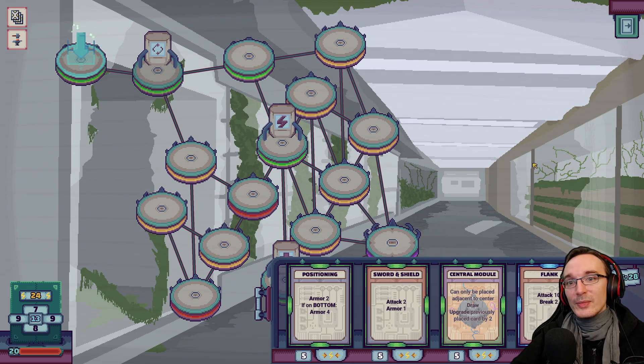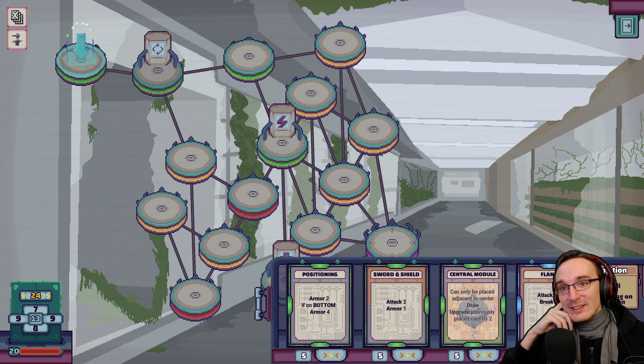This one has break — does it tell anything about it? It only says positioning, this card effect will change depending on its position. I don't really think that's the case there. This is the case for positioning: if on bottom, armor four. That's not the case for flank — flank has a break and stuff. Well, it's early access so there's still some stuff to improve on and some more tutorials to give. I guess that's okay. I wish I knew what break does — maybe I will find out in the next episode.